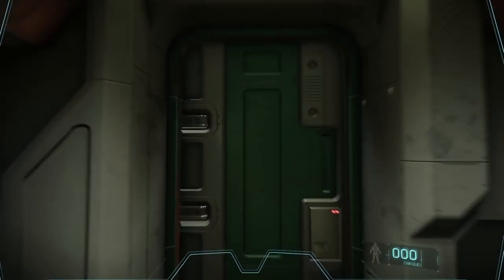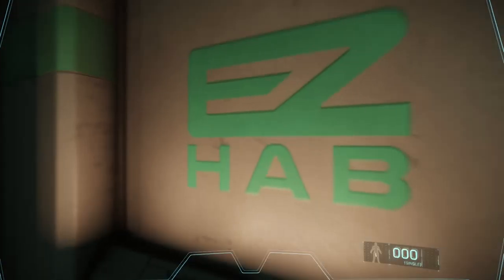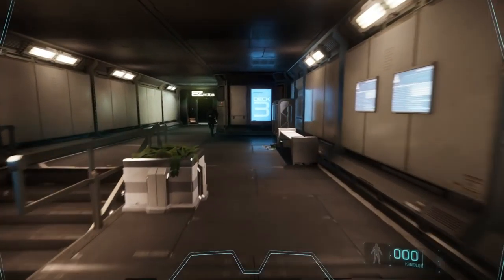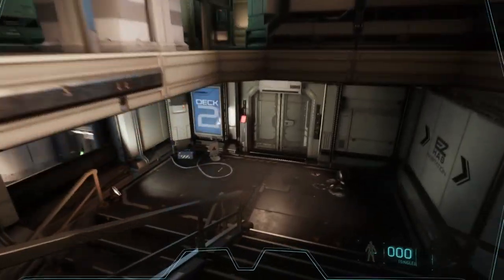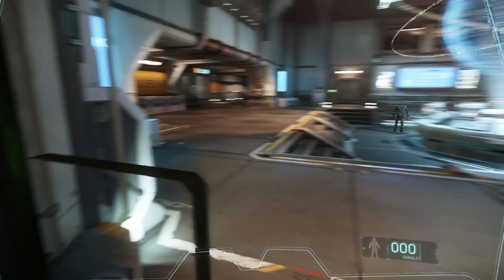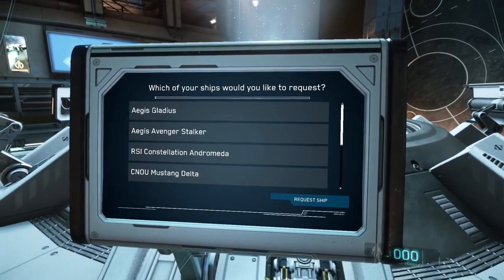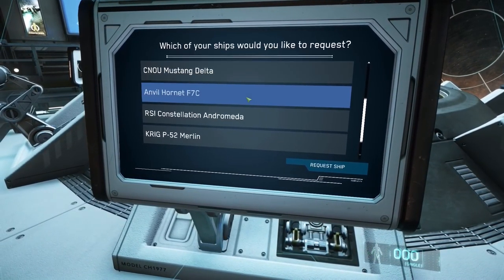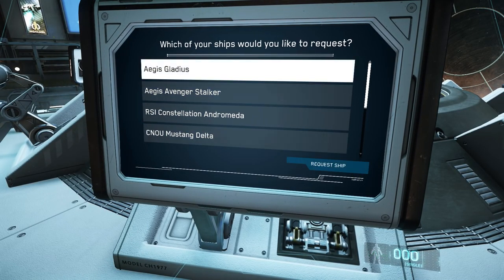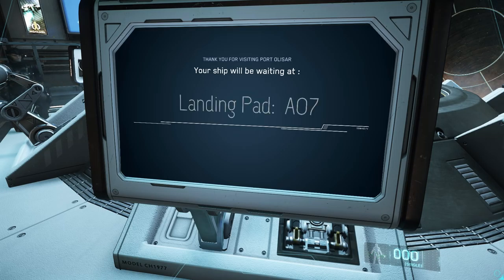Once you get to Port Olisar, you're waking up in a bed. From here you want to exit and run either left or right — it doesn't really matter — but on either side there's a set of stairs you run down until you get to the bank of monitors in the center of that room. This is where you call up your ships. Hit F to interact with the monitor and you'll see your current flyable ship inventory listed. Pick whatever you like by clicking the name and then clicking Request Ship. Note that while F interacts with the console, Control+F gets you out of it.